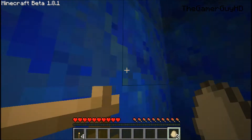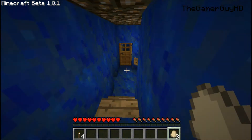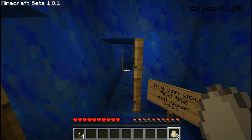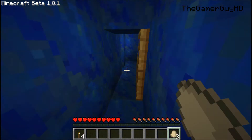By the way guys, if you want to download this map and play it for yourselves, the link will be in the description. I did not make it — it's a custom map. Now, can you find the exit door? I guess I have to. But yeah, it's in the description. It's a really good map, as I can see so far.